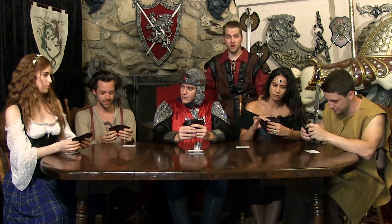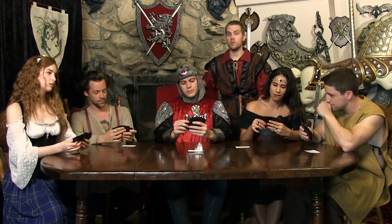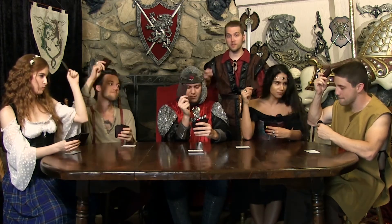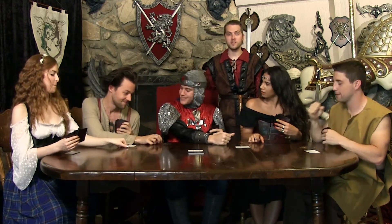Everyone starts with seven cards and the first one to run out wins. Everyone chooses which card they'll play in secret and then when they're ready, draws it like a sword. Then somebody does a three count — three, two, one — and everyone plays their cards at the same time, either on themselves or somebody else.